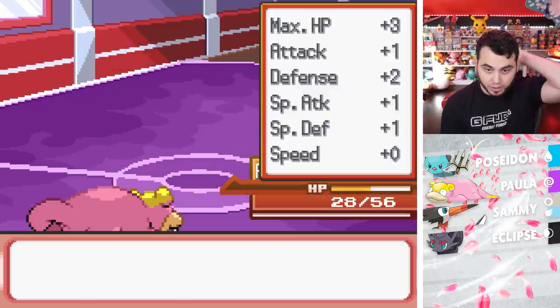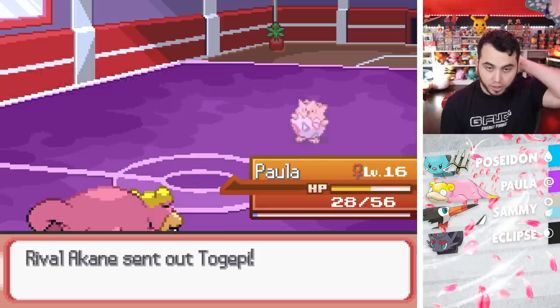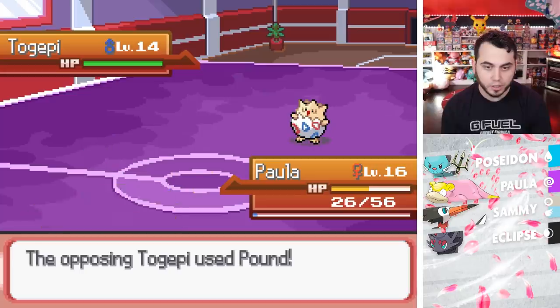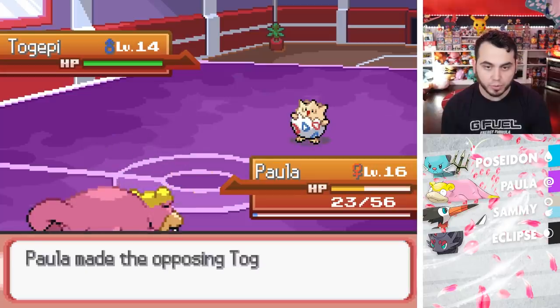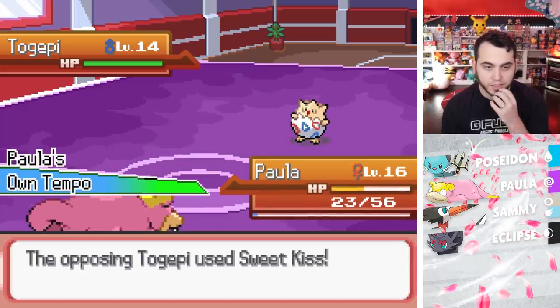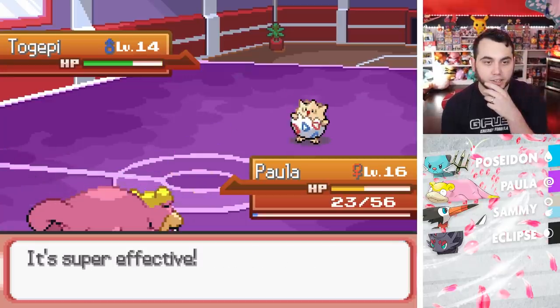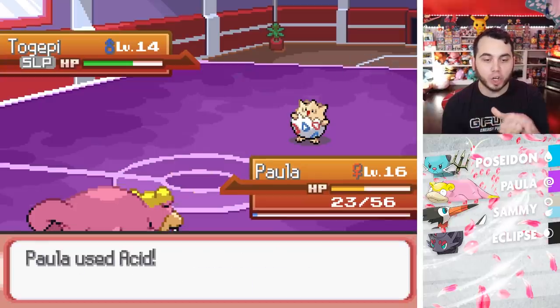That's a level there. And here comes Togepi — Togepi's kind of sketch, not going to lie. I'm going to Yawn it. He's going to Pound. I'll Yawn and put it to sleep. And I just click Acid. Sweet Kiss — you can't do that, I have Own Tempo. Take that. Take that. And take a nap. Yawn is so good, dude! Yawn is so good. And I get a Special Defense drop. He's going to Charm me, which is fine.